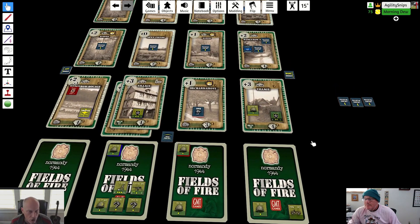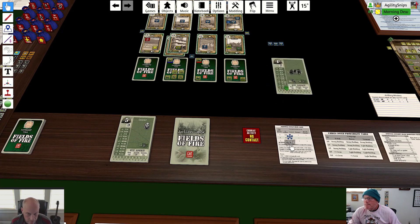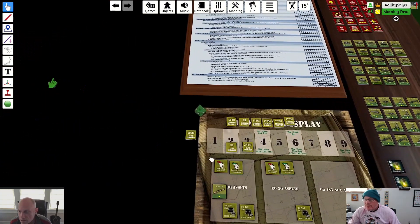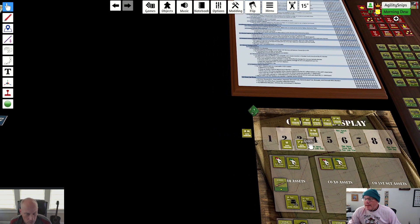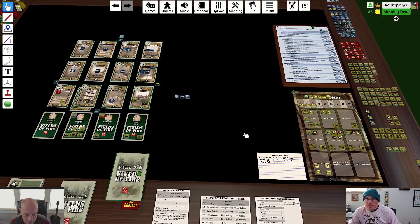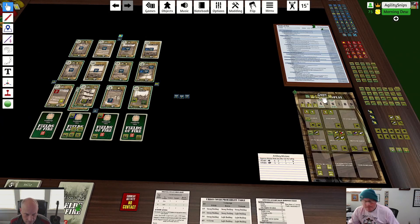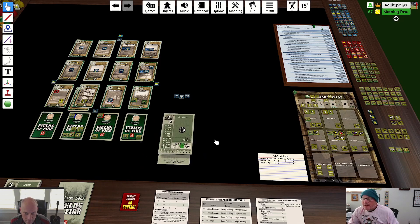We're drawing for company commander. We get all four because there's no contact - that's quite good. I think with that we should activate all of our platoons and save one command. So draw for platoon one... now we're cooking. Platoon two, three - that's still good. Reshuffle, draw again - four. So that was very good.